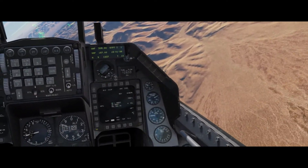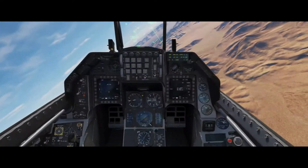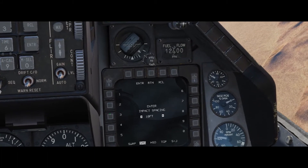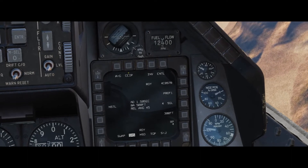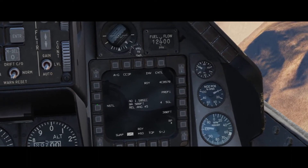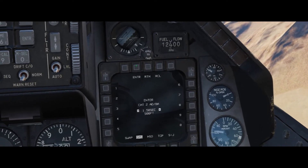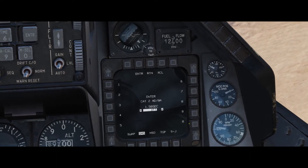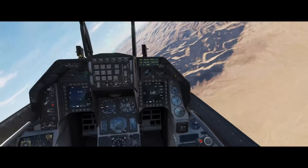Got the autopilot on. We're going to just make one pass — we've got four bombs on board. We're going to rip all four of them off and set the burst altitude to a thousand feet. That's where the bomb will actually separate and release all the bomblets inside.